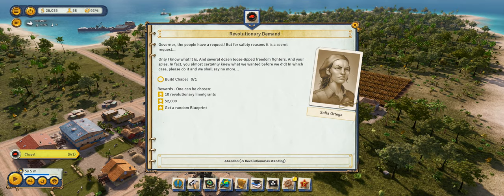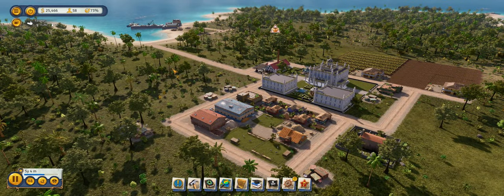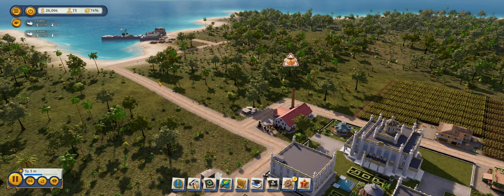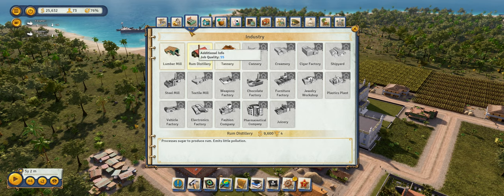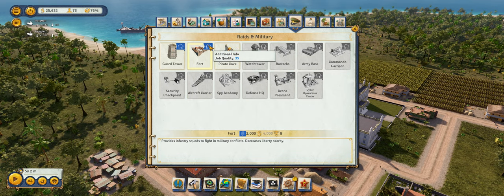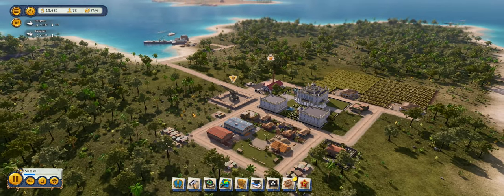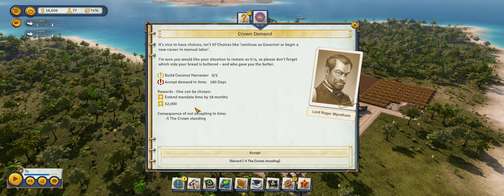Let's go ahead and see what happens with crown standing. We lost some standing with the crown, but who cares. Let's get ourselves some revolutionary immigrants. What we may do is try to bum rush straight towards declaring independence if it doesn't look like we're going to be able to fulfill our crown mandate. We'll unlock the fort now and build one just so we can start off with having soldiers. This is one of two options: either you play the crown's stupid games and keep completing missions, or you bum rush for independence — which is perfectly viable and not that hard to pull off.